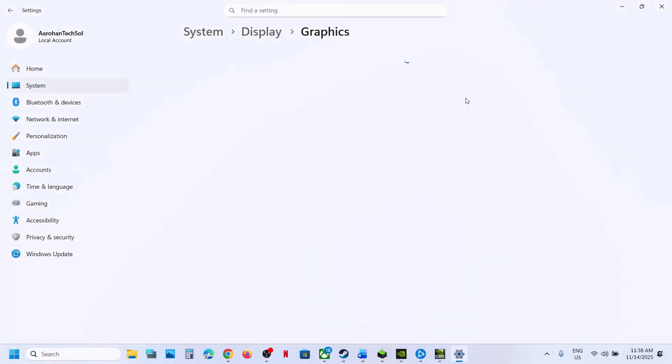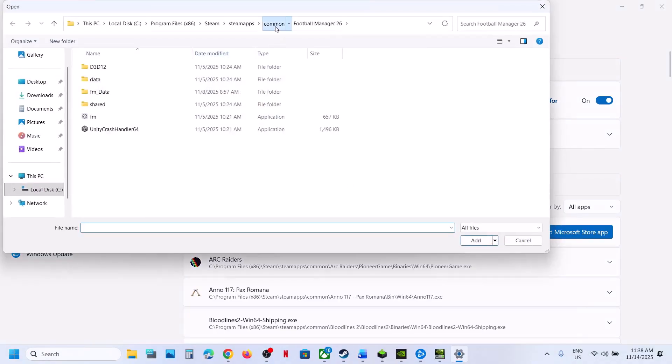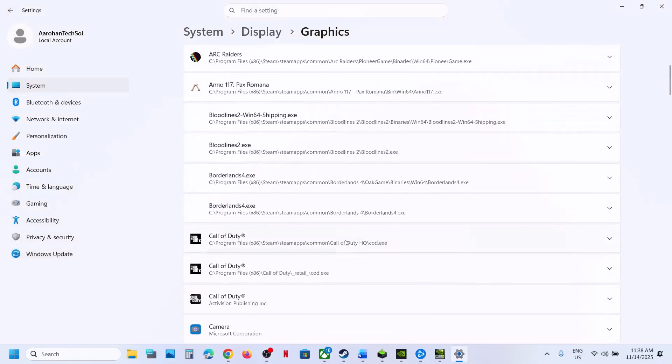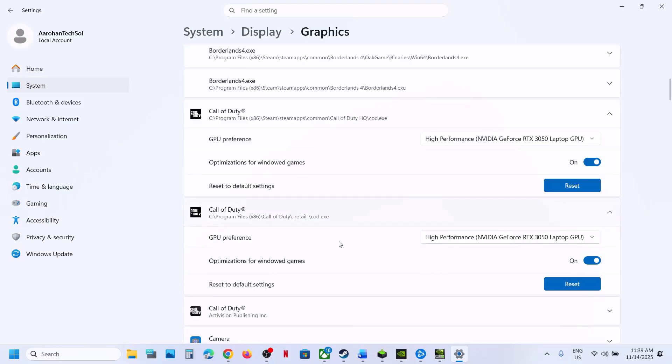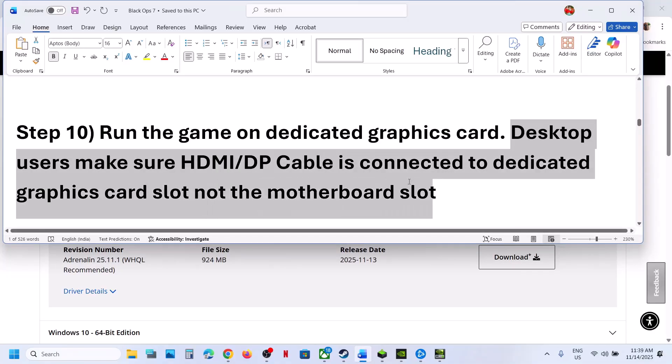If still not working, run the game on the dedicated graphics card. Type Graphics Settings in the Windows search box, click on Graphics Settings, click Add Desktop App, go to the game installation folder, open the game folder, select the game EXE file, and click Add. Once the game is added, click on the game, select High Performance, and launch the game. For Battle.net users, select the game EXE file, add it, set it to High Performance, and launch the game. Desktop users: make sure your HDMI or display cable is connected to the dedicated graphics card slot, not the motherboard slot.